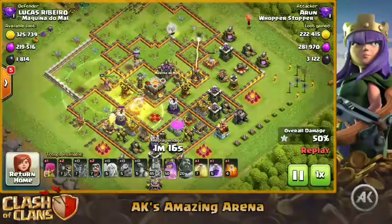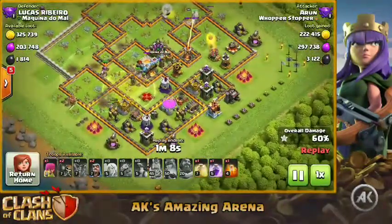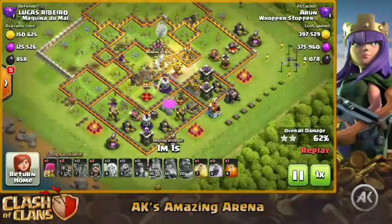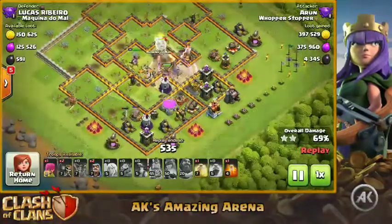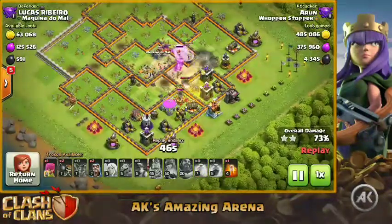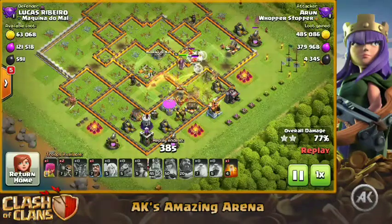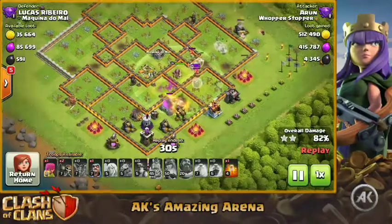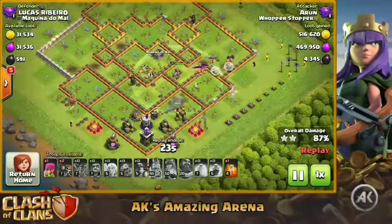The queen is going to the right side — the queen charge is still strong. But the queen gets locked down by the single inferno, which is not good, and I had to burn her ability. Single infernos are always deadly for your queen walk — once it gets locked on, you cannot escape unless you freeze it. Since I don't usually bring freeze spells, I try to always go against multi-infernos or engage single infernos so I get full value from the queen charge before it can lock on.